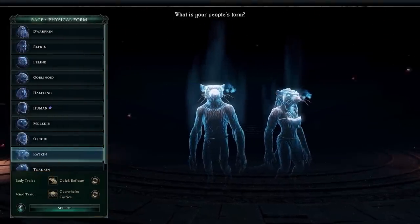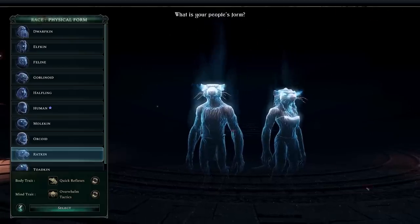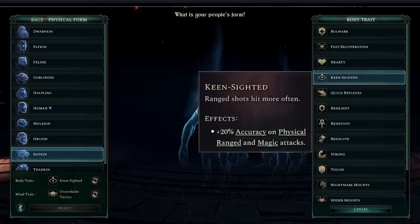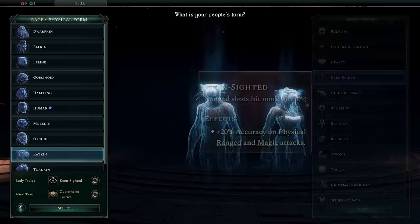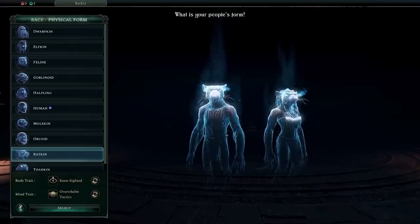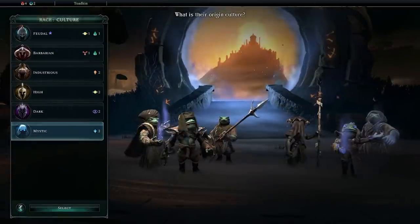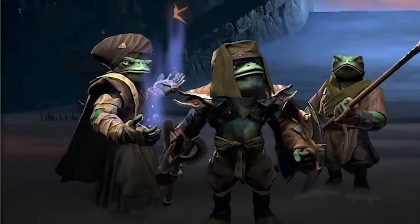Each form in Age of Wonders 4 has two important traits: body and mind. The body trait has to do with the physical world. I'm going to change my ratkin from having quick reflexes to having keen sighted, which will give them bonus accuracy on physical and magical ranged attacks. There are no limitations on body and mind traits, so you can mix and match all you want. If you want to make a faction of super strong bloodthirsty halfling barbarians, or magically gifted Toadmen who hurl bolts of lightning, then that is absolutely something you can choose to do.